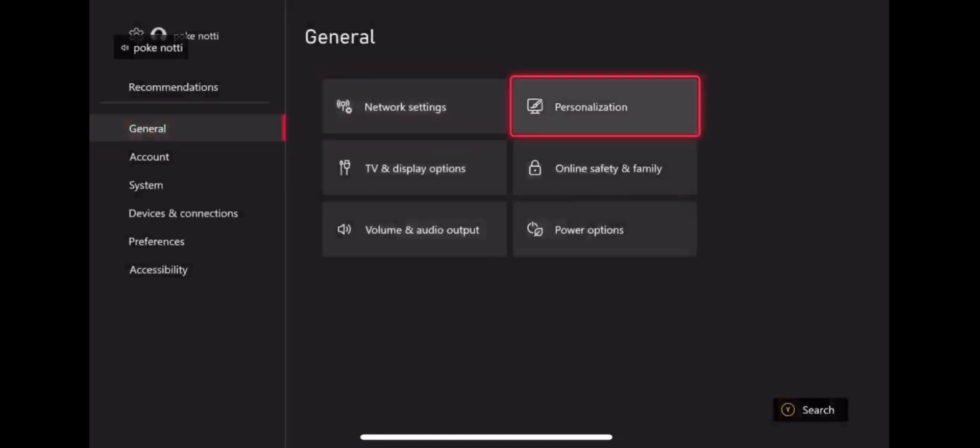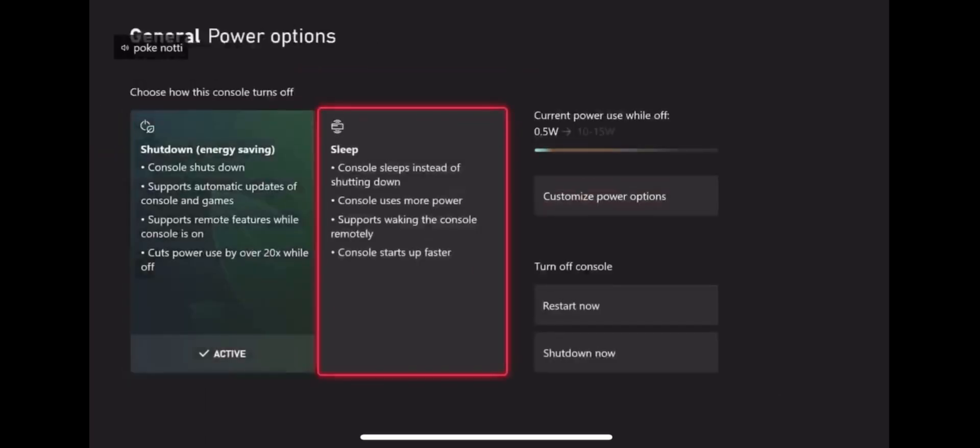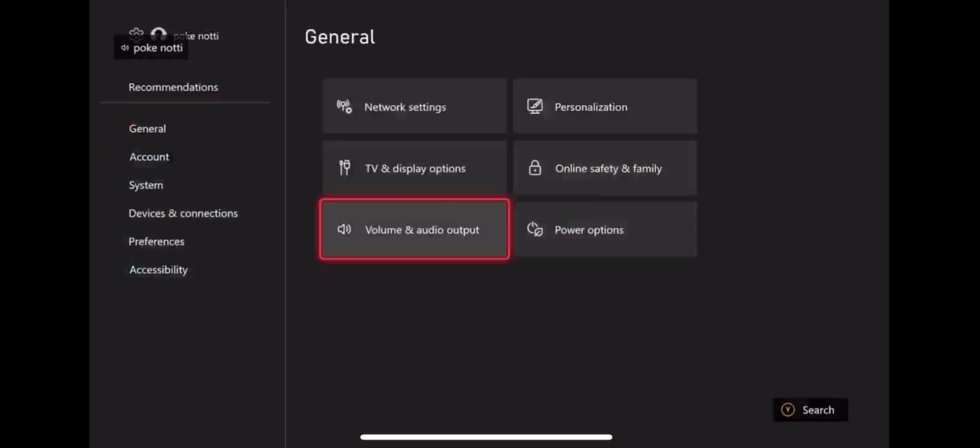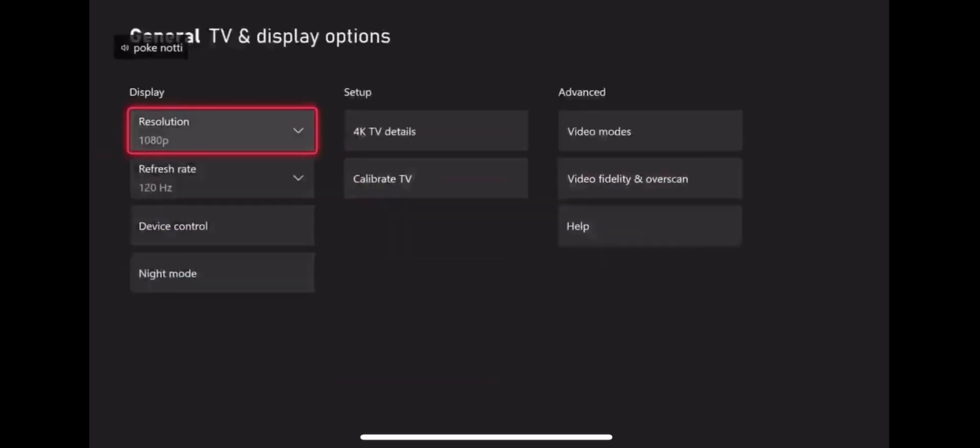This is kind of optional but if your console is set to sleep mode - kind of like rest mode on PS4 - instead of just shutting off, you might want to change that because I think it takes away a good amount of input delay. Another one you can do is go to TV and display options.